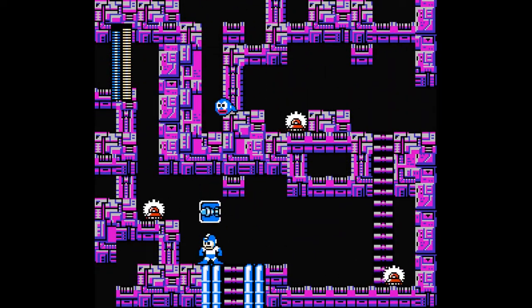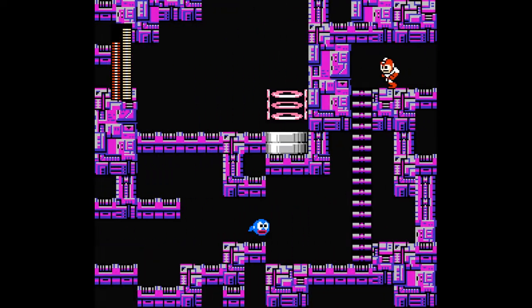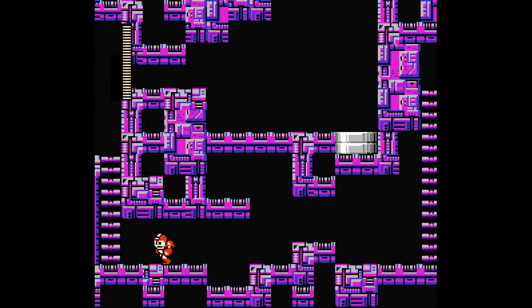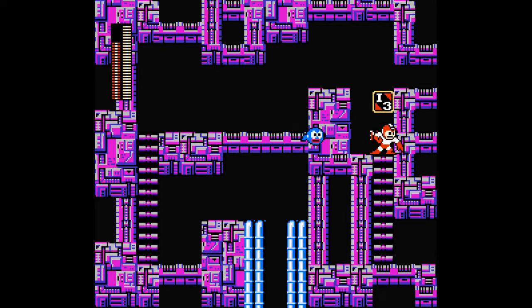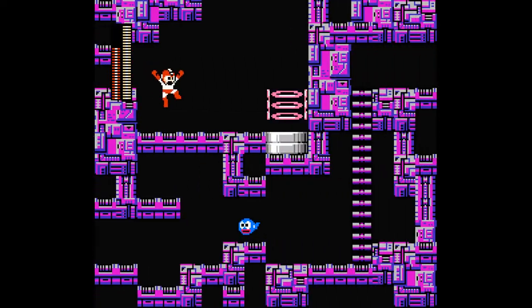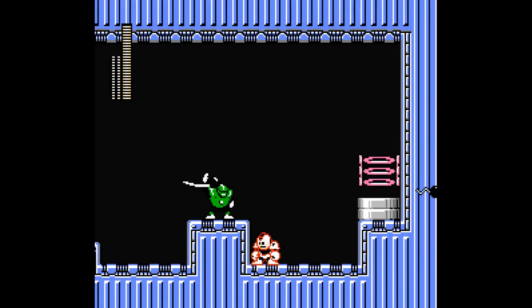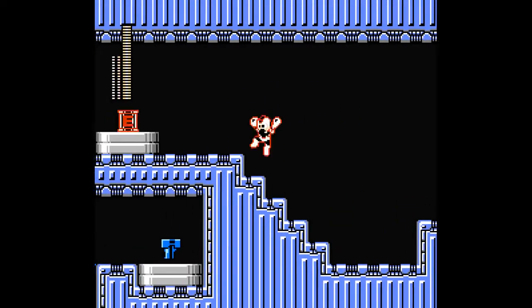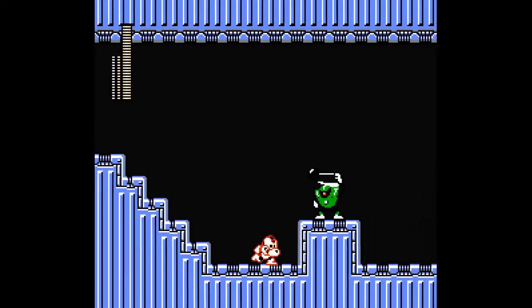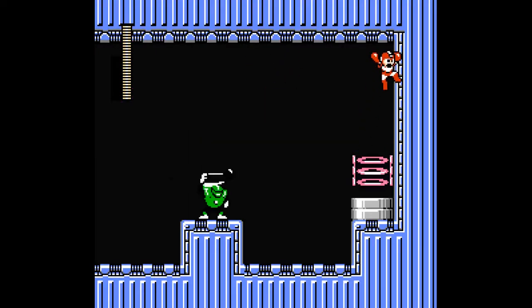Actually, yeah — this is where we needed the skull barrier, but now we can actually get up over here as well. There we go. Wait, huh — interesting. Another nice thing about the power add-on is that you can just smash enemies through their armor, so you don't have to sit around and wait for them to open up.